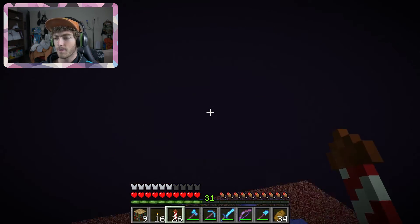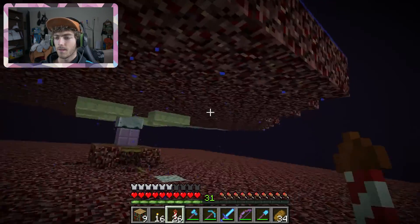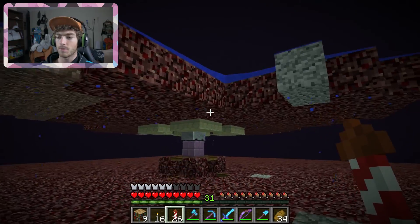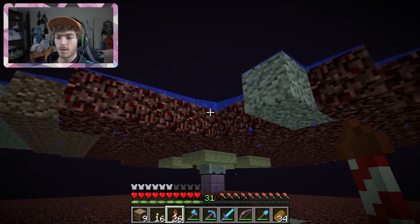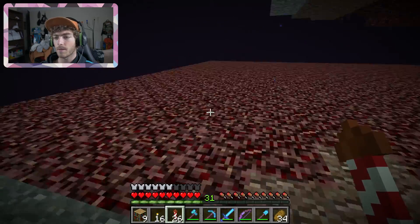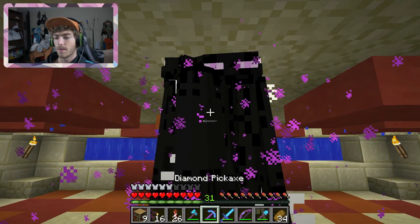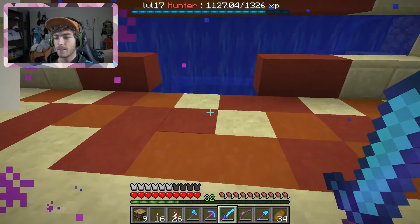So the endermite — that's what it's called — endermen were going up here or spawning on the roof, so I covered it with water. It just has to make sure every block up here has water so the endermen don't go there. Or if they do, they just instantly come back, chase the endermite, and fall down the hole. They end up right here and I hit them with this and get them all at once for the experience.